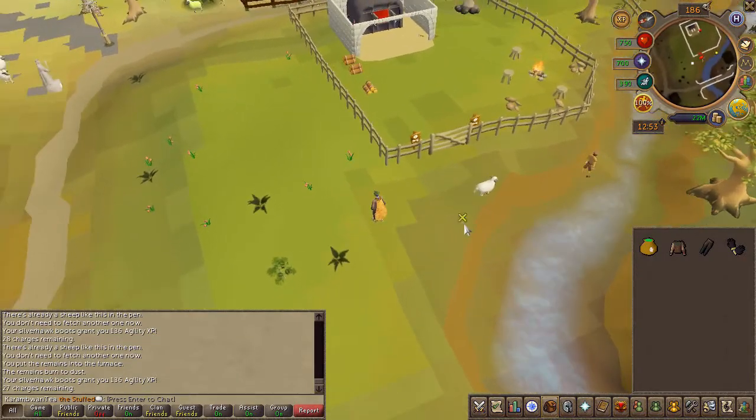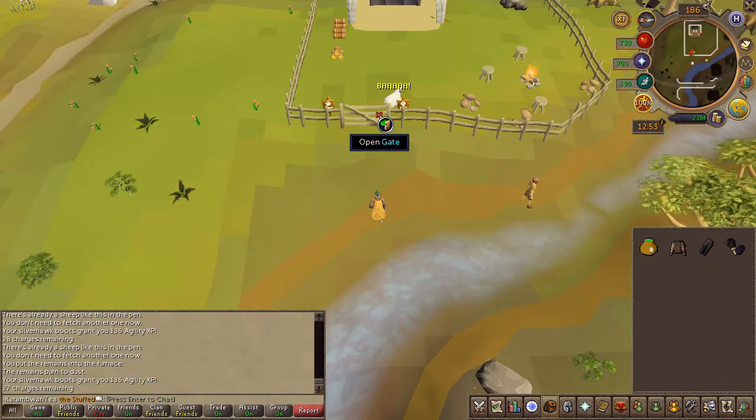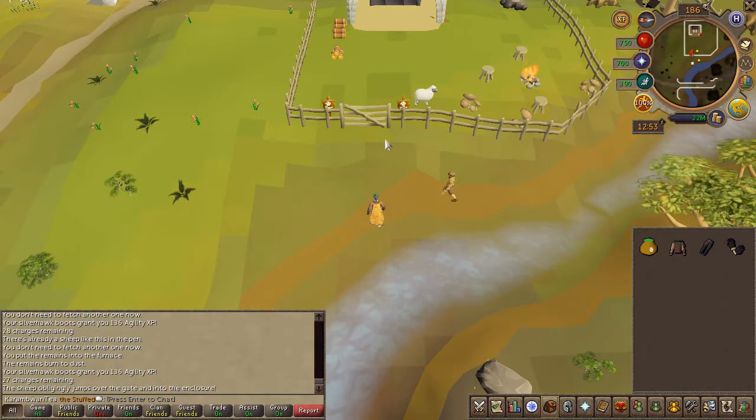You don't need to open the gate as they will automatically enter. They will not jump the fence, so you need to lead them to the front gate.